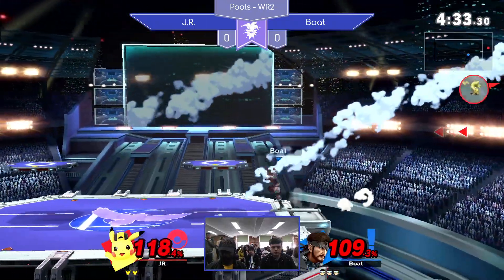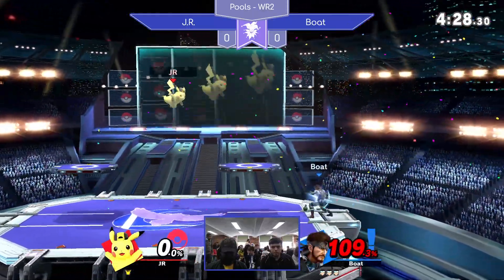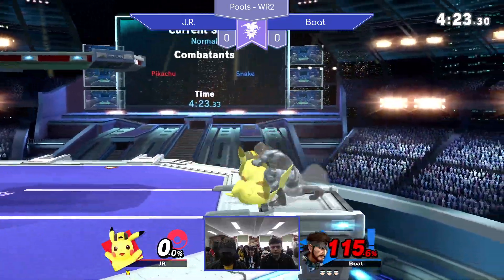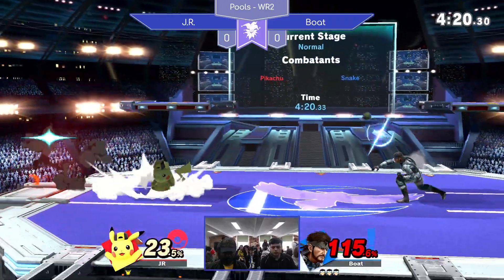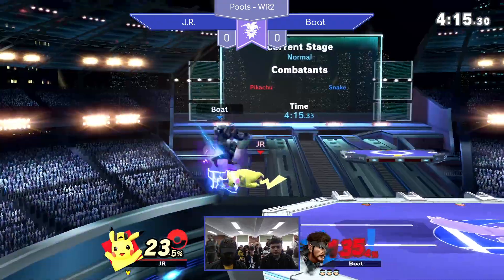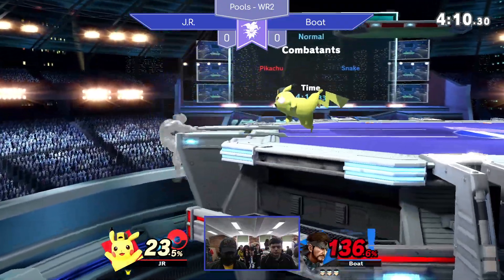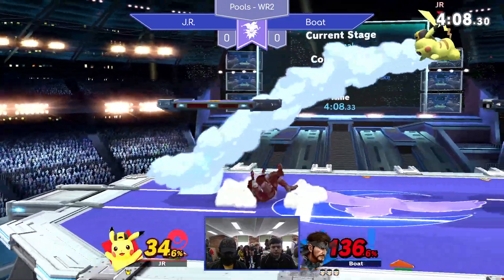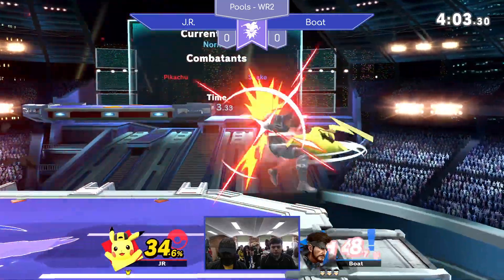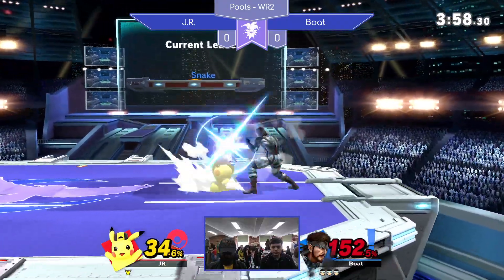JR is not sure how to approach, and trying to challenge that up tilt on shield. Nikita in the perfect position — bolt off to a flyer. The tech chase as well. This is a very, very tricky start. Vujirom gets a forward air and edge guard opportunity, but he's just not quite ready for the recovery mix-ups. He's really not sure what to do when Snake is up and off stage. It's a bear out of shield — that's an easy punish, but certainly not going to kill. And what you need right now is the kill.